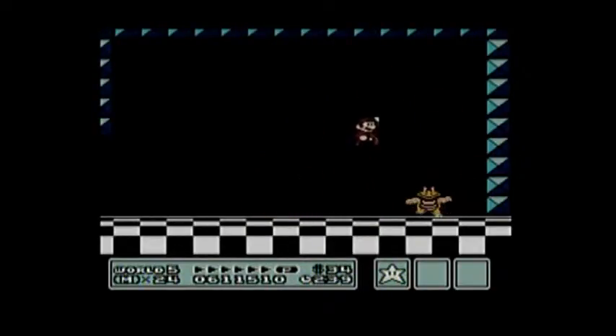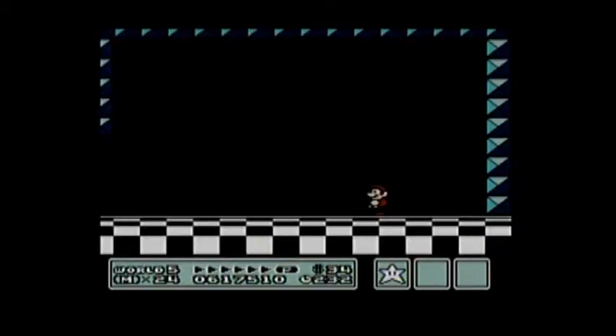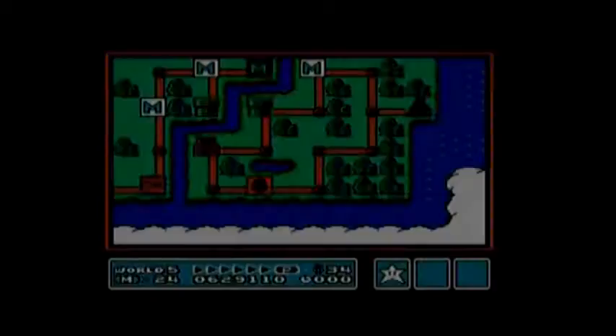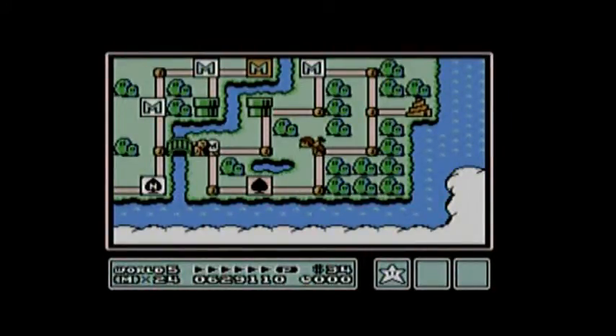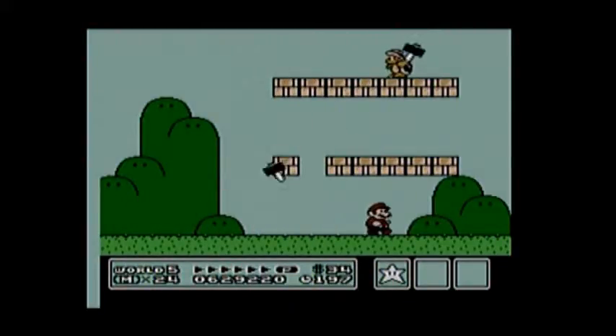How did I even touch you? We got another mystery item, and we just built a bridge. Now, if you get a game over, you can just cut through this bridge and you won't have to do the first two stages again.